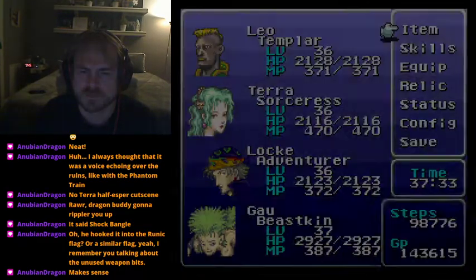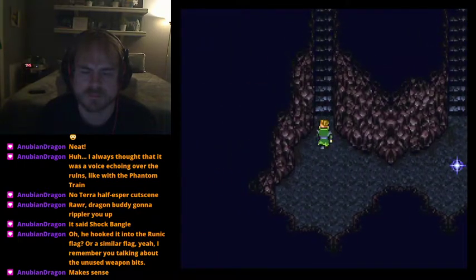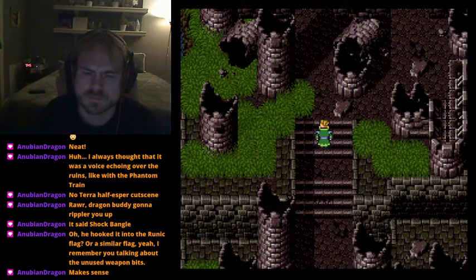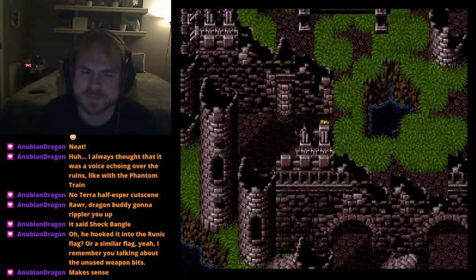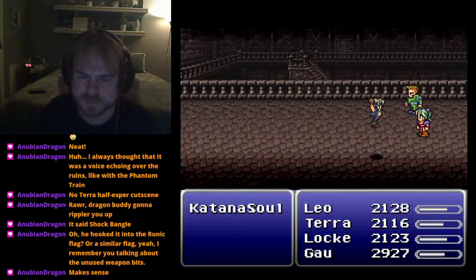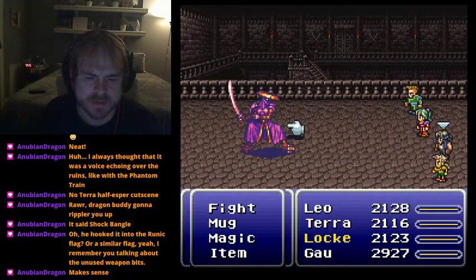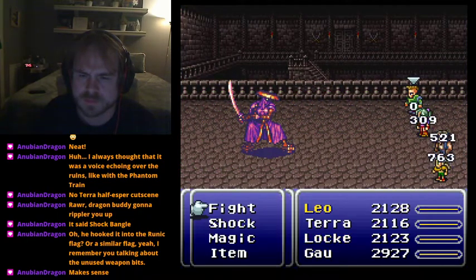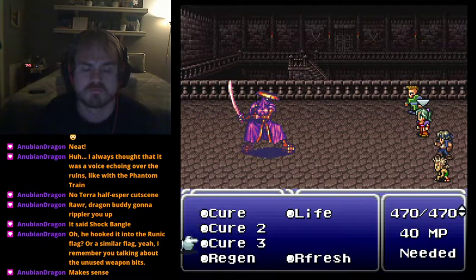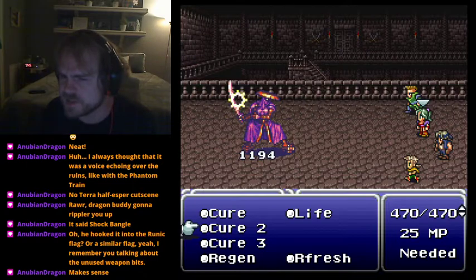All the relics that change Steal into Mug or Runic into Shock have a special mechanic via Duncan on the airship. He's the only NPC there who doesn't normally do anything. He will take those relics from your inventory and permanently change your command. So you give him the Shock Bangle and he changes your command to Shock permanently - then when you want to switch back to Runic, talk to him again and he'll return the relic.